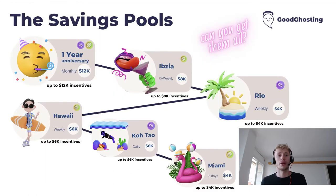Let's explore the savings pools. The first one, which will be released on Friday, is the one year anniversary pool. This is a monthly deposit lasting two months, and it's going to be Polygon versus Celo, so you can deposit in either of those.